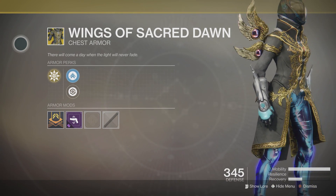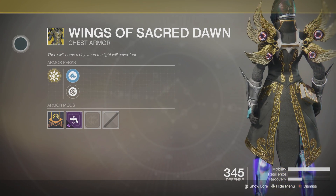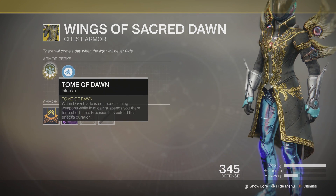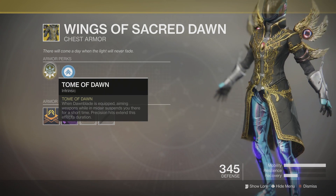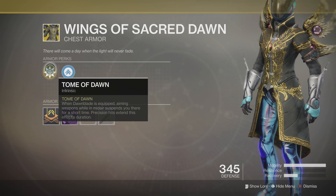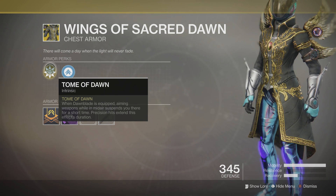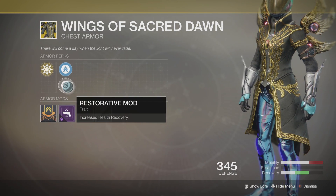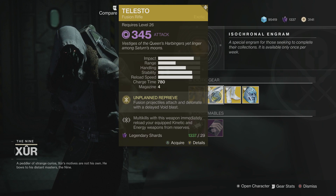Wings of Sacred Dawn — possibly the best looking Warlock armor, but one of the worst abilities. You get Tome of Dawn: when Dawnblade is equipped, aiming weapons while in midair suspends you there for a short time, and precision hits extend this effect's duration. You've also got Mobility Enhanced mod and Restorative mod.